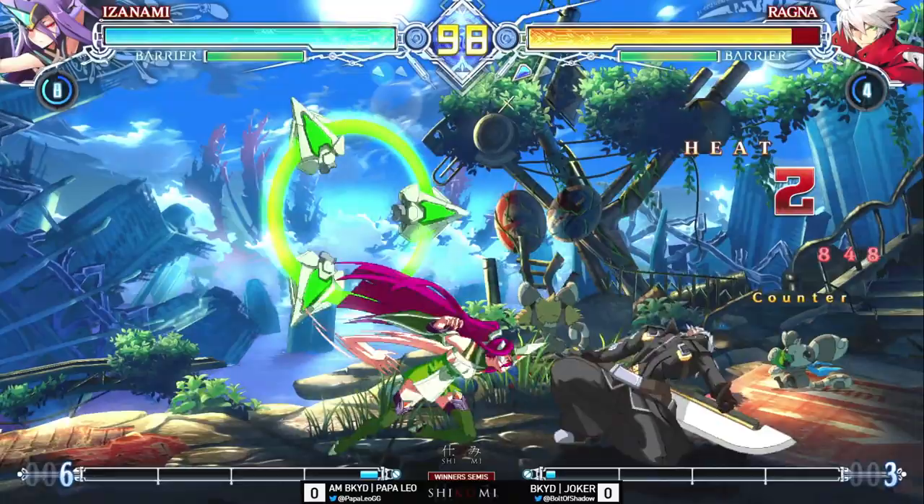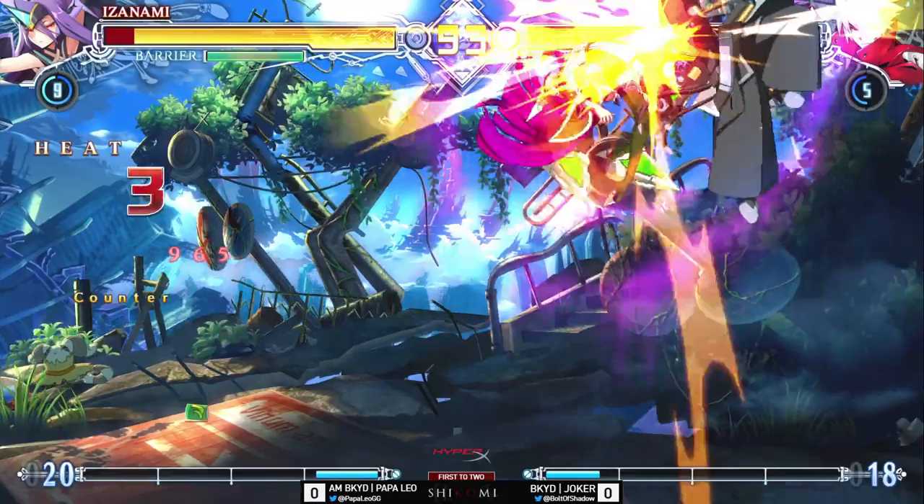Izanami coming in with full force, understanding the matchup now. A nice DP by Ragnar — right back at square one, corner carry.